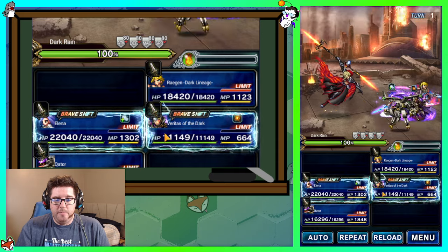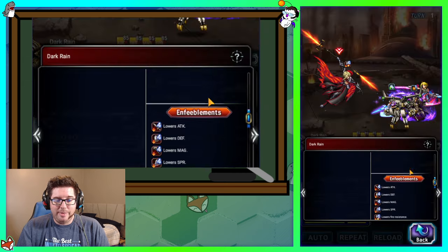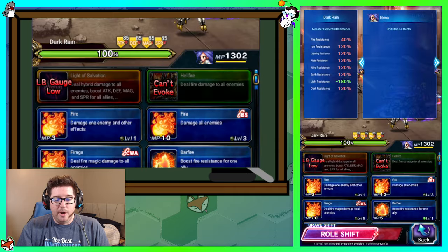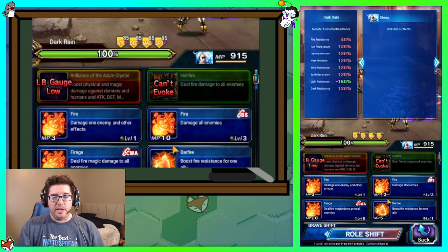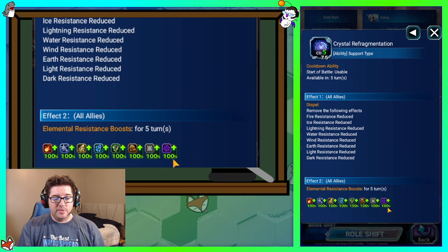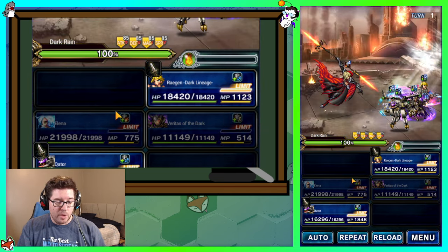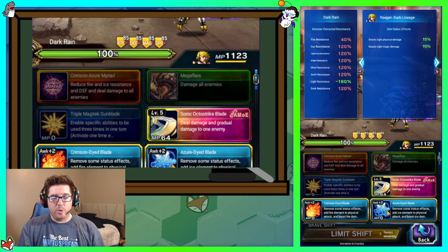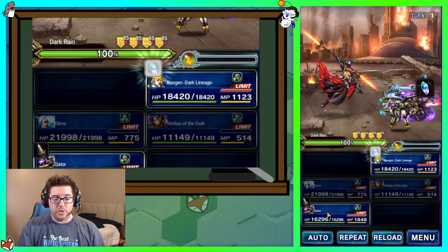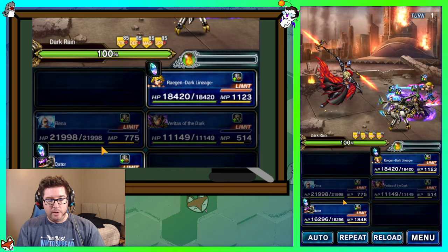Going straight into the fight. Veritas of the Dark uses Light Breaker to convert the 80% breaks into 85% breaks, and we've got a light imperil on the boss. Elena shifts and uses Shining Northern Lights to give everybody light, then Crystal Refragmentation which gives everybody 100% dark resist — so now we're immune to dark damage for the whole fight. Reagan uses Sever Fate and two Octa Strike Blades; Kator uses White Thunder Ready for Launch and two AoEs — they chain together.